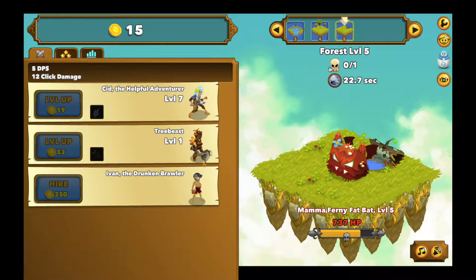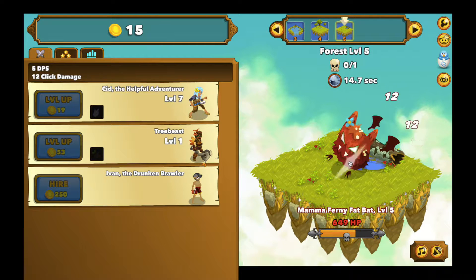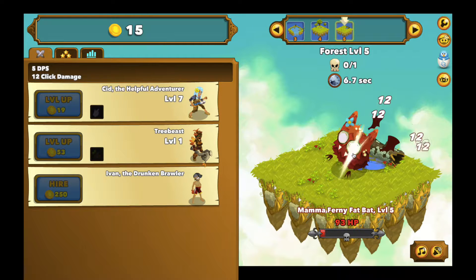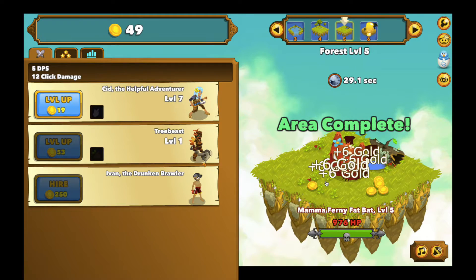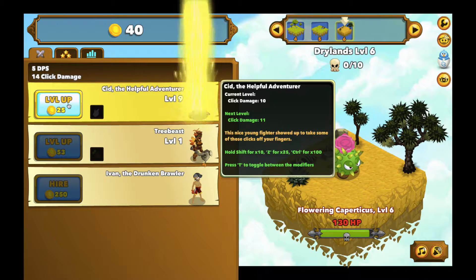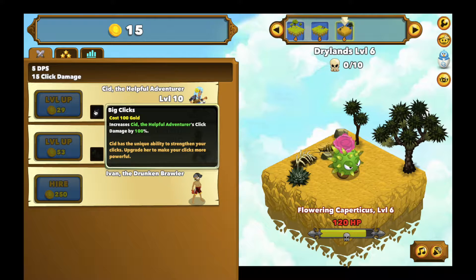Now we're at a boss level — level five. All you've got to do is get one kill, but the problem is you only have 30 seconds to do it. I really gotta go ham with clicking if I want to make it in time. I wasted some time explaining but — I did it! You get a ton of gold from those bosses.